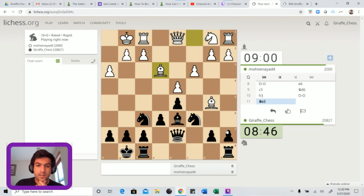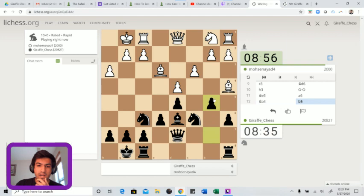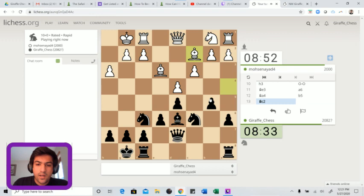Bishop e3 is not a very good square for that bishop. I'll just play a6 - this capture isn't sure. Now b5 - this is the typical minority attack if you're familiar with it, going for b4. White is playing for checkmate with queen to d3 and queen h7, though I don't think that's going to work.